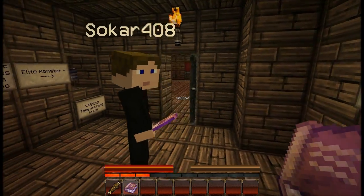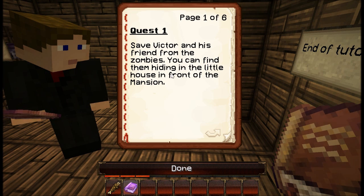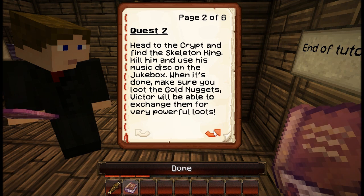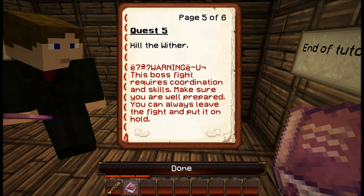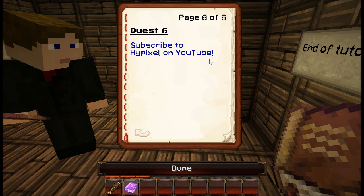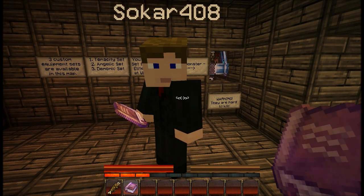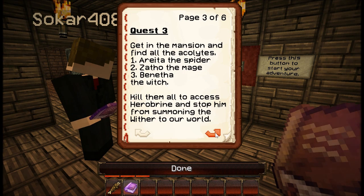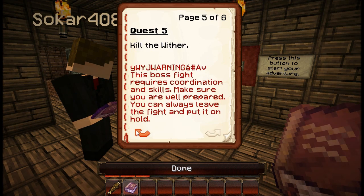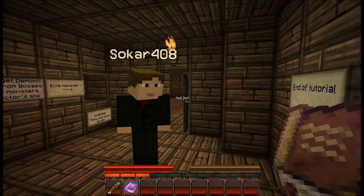Should we read out the tutorial loud? I think we have to go through the quest log. Save Victor and his friends from the zombies — you can find them hiding in the little house in front of the mansion. It looks like we have six quests here. There's a little button to switch page. Head to the crypt and find... Should we do these quests in order? It looks like you're probably supposed to. Let's just keep the log on. Let's start — we've got to save Victor and his friends from the zombies. You ready? Yes, let's do it.